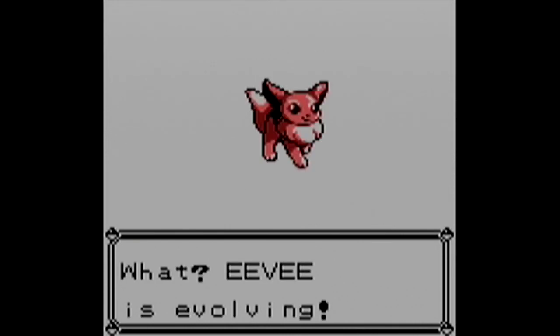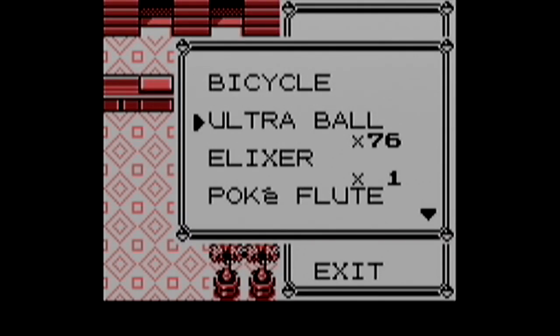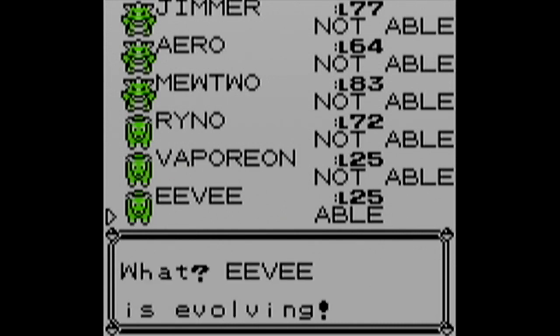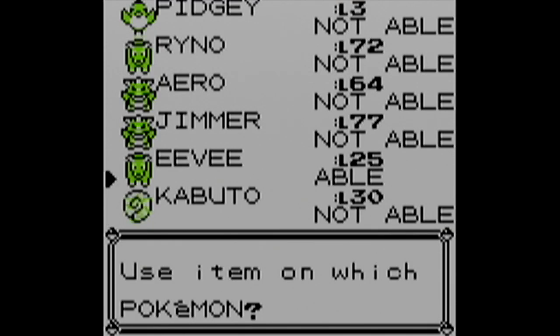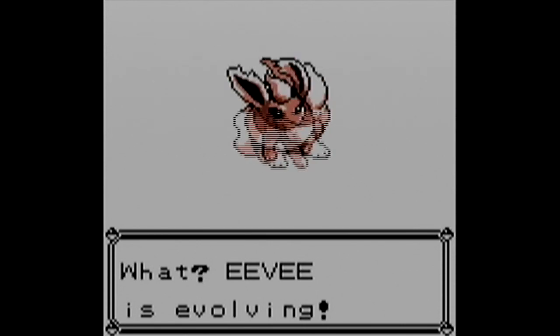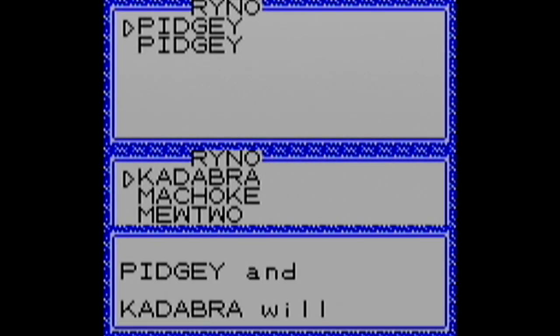Now for the most interesting evolutions - Eevee. It can evolve one of three different ways depending on which stone you give it. Using a Waterstone on Eevee gives you Vaporeon. Using a Thunderstone on Eevee gives you Jolteon. Eevee's type changes from Normal to Water with Vaporeon, and Normal to Electric with Jolteon. Using a Firestone on Eevee gives you its third and final evolution - Flareon, the Fire type. Those are all the stone evolutions.